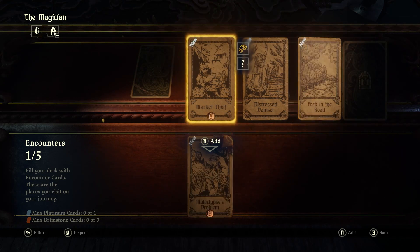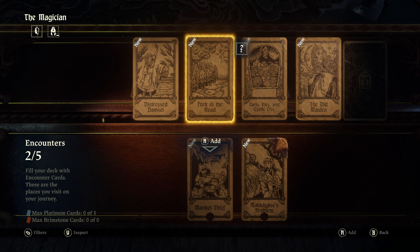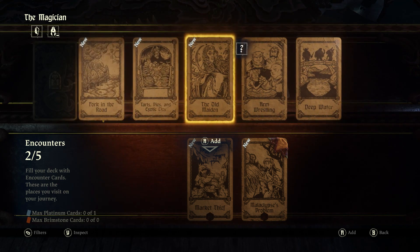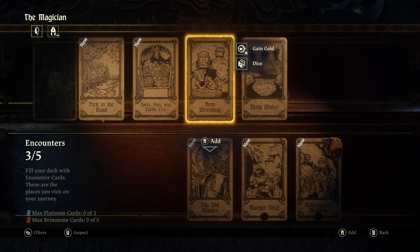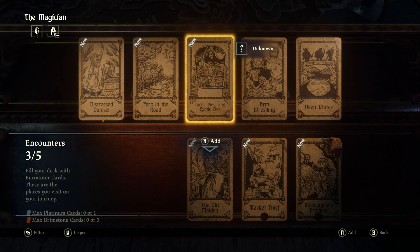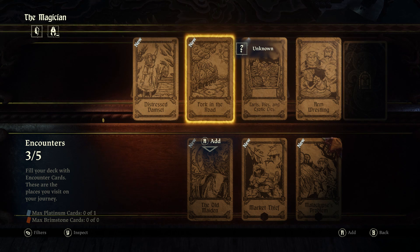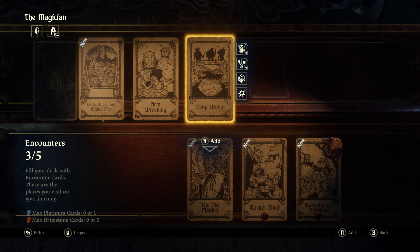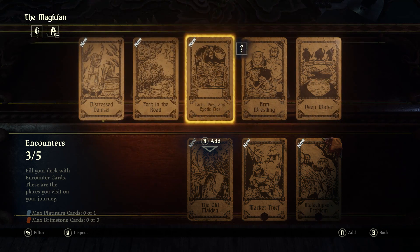Let's do Malaclips's Problem, Market Thief. I'm going to go for the token ones because they make new things happen. Let's try the Old Maiden — last time around the maiden cards were really helpful generally. Let's see Arm Wrestling — it's going to have a higher prize every time we get there. It even explains a bit: this one gives you gold for dice, you can gain equipment or resources, there's a dice roll, and there's a combat thing. So there's a bunch of outcomes possible.